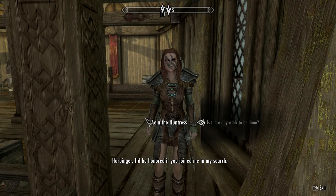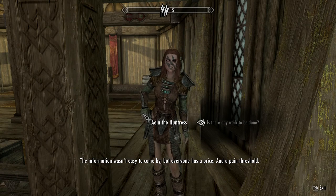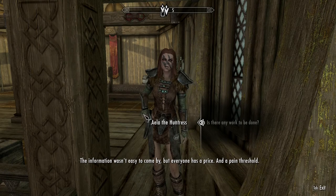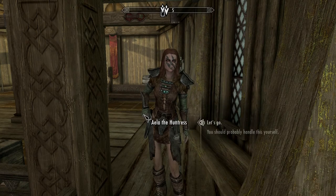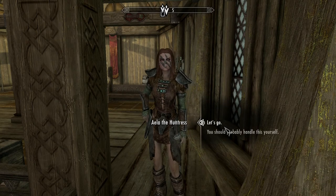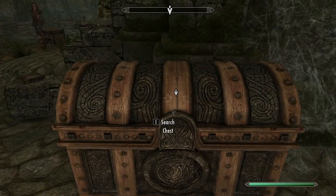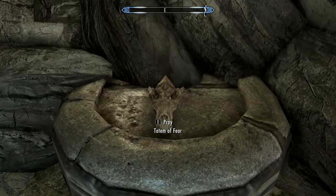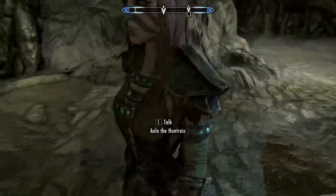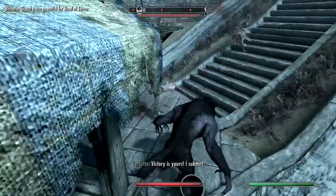For the final totem, Aela will say: 'Harbinger, I'd be honored if you joined me in my search. I finally tracked down the last of the totems. The information wasn't easy to come by, but everyone has a price and a pain threshold. Want to come along?' The last totem you get should be the Totem of Fear, which gives you the ability to roar and make enemies flee in terror.